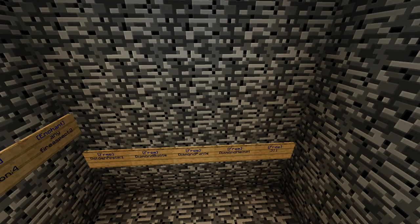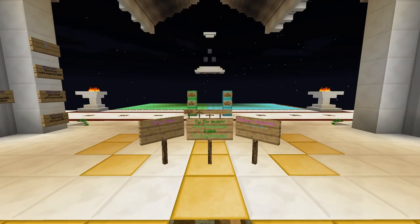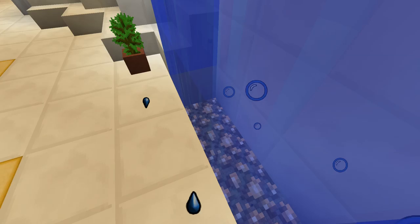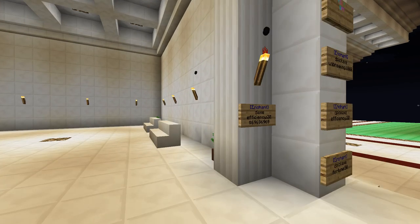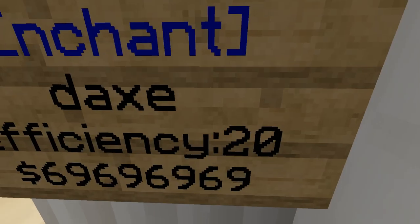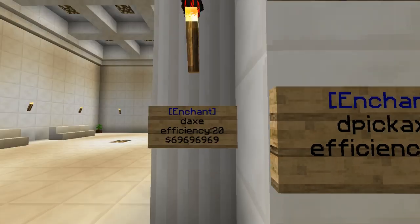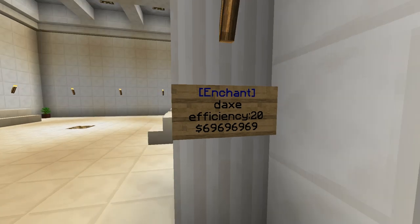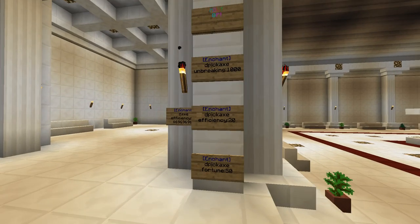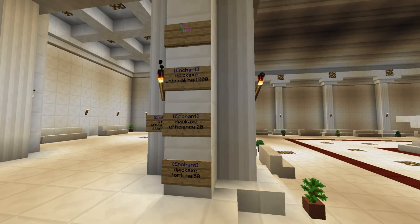And last but not least, Epic. So you have water. 60 mil, 70 mil — which is a diamond pickaxe with efficiency 20, and a diamond axe. You can make new picks.